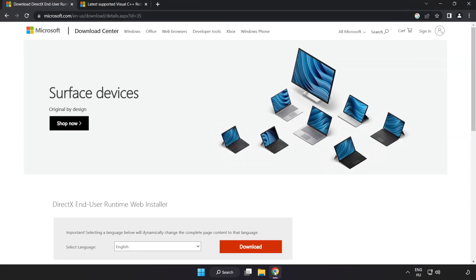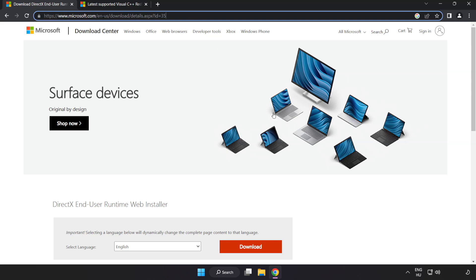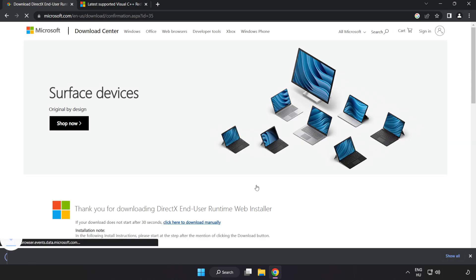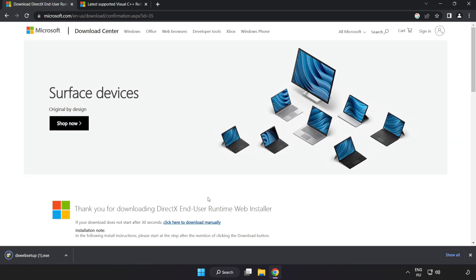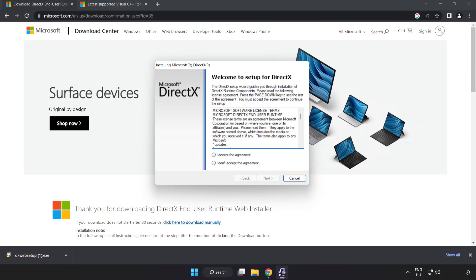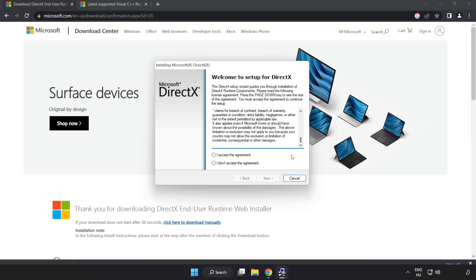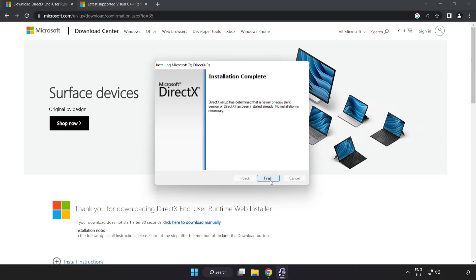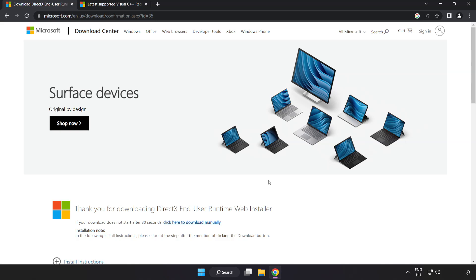Open internet browser. Go to the website link in the description. Click download. Install downloaded file. Click I accept the agreement and click next. Uncheck install the Bing bar and click next. Installation complete and click finish. Close DirectX website.